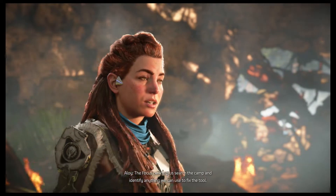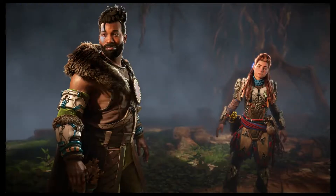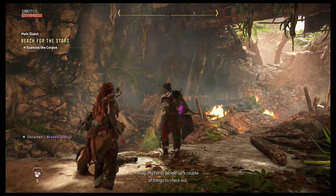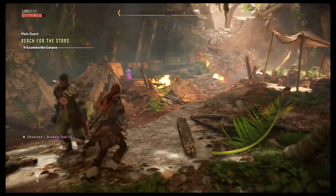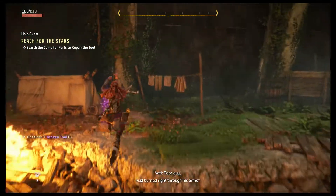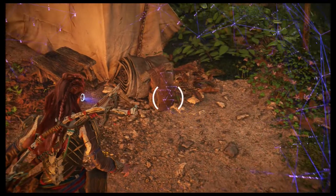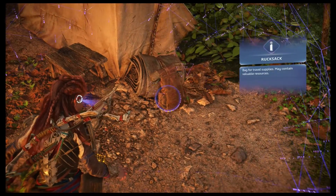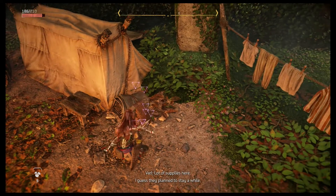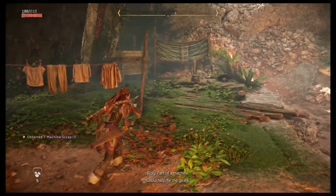The focus can help us search the camp and identify anything we can use to fix the tool. My focus picked up a couple of things to check out. Poor guy — that one burned right through his arm. A lot of supplies here; I guess they plan to stay a while. Part of a machine — could help fix the gears.